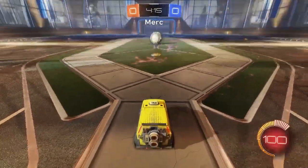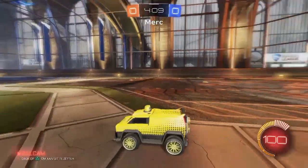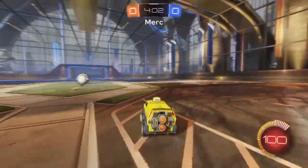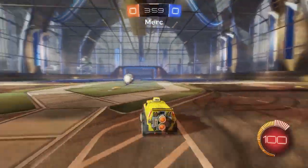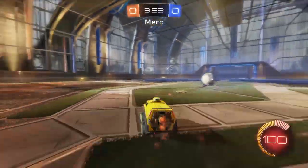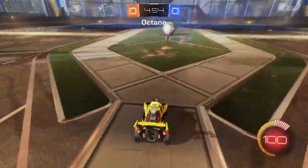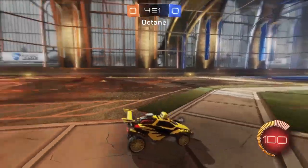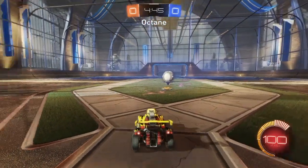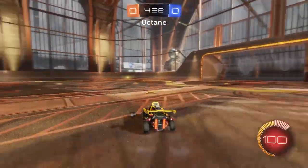In sixth place we have the Merc. This was actually quite a surprise — its turning circle was this small relatively, because it's very big and feels heavy. You wouldn't think its turning circle would be this small, but it pretty much is. It comfortably gets inside the third tile, no problem whatsoever for the Merc. And the Octane pretty much gets the same turning circle as the Merc — the Octane is one of the cars you get at the beginning, I think it's actually the default car to start with.